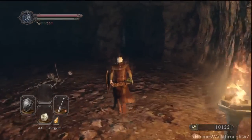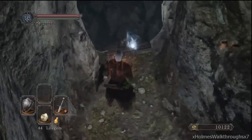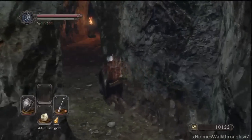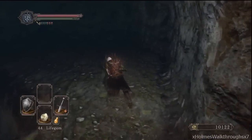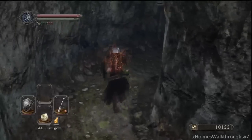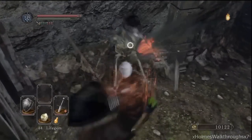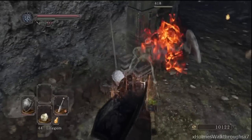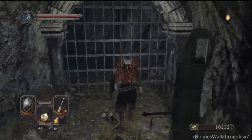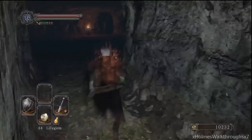This part is totally optional. I don't know if you guys really want to do it — just for combustion and a titanite shard, I don't know if it's worth it. But you can do it if you really want that combustion spell. Just pull the lever.